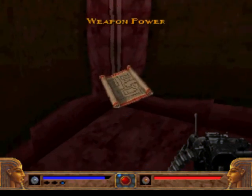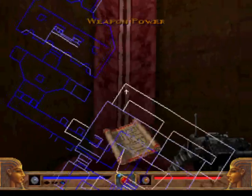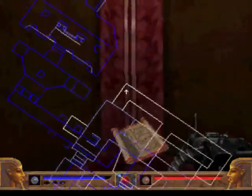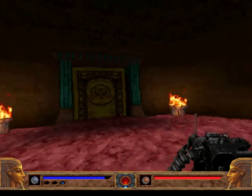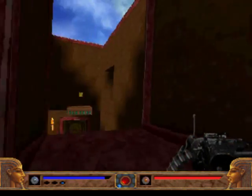Look at our map now — this place is pretty complicated. As soon as you get the map you'll get a full idea of how big this place is. Look at that! And you haven't seen anything yet. There are some levels that are really complicated — this one isn't even that bad.